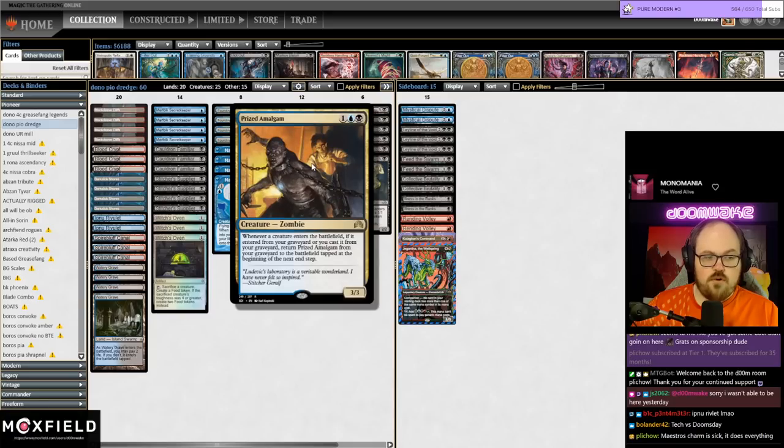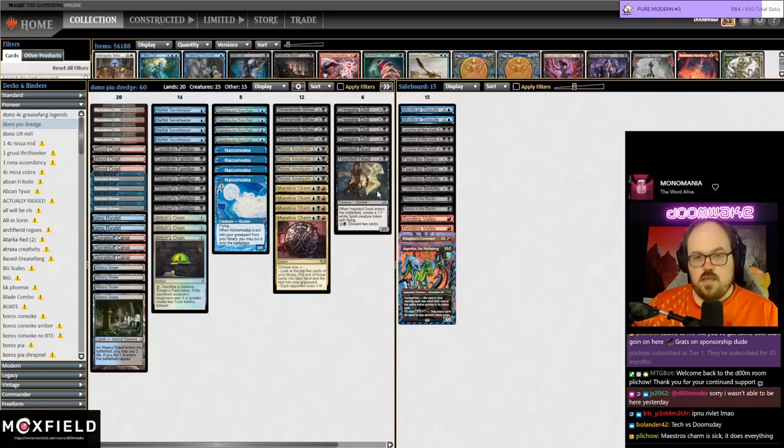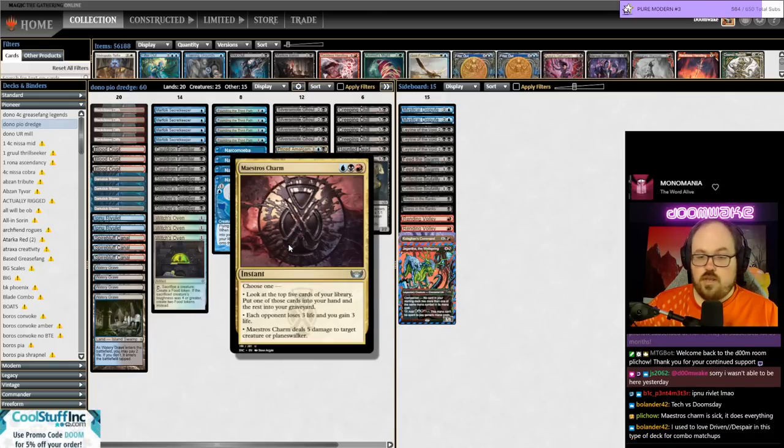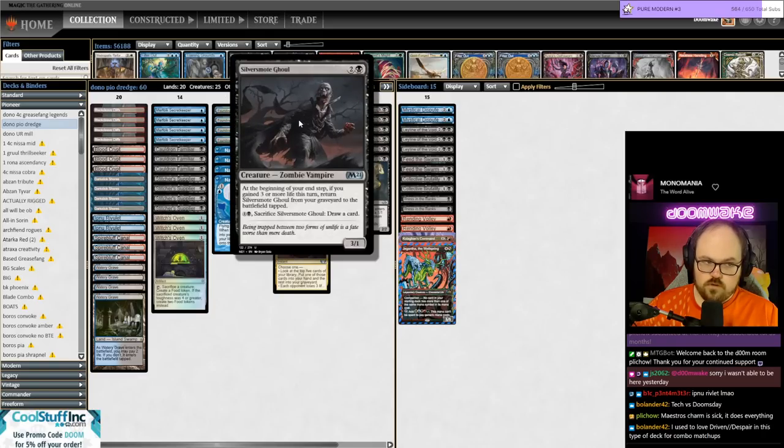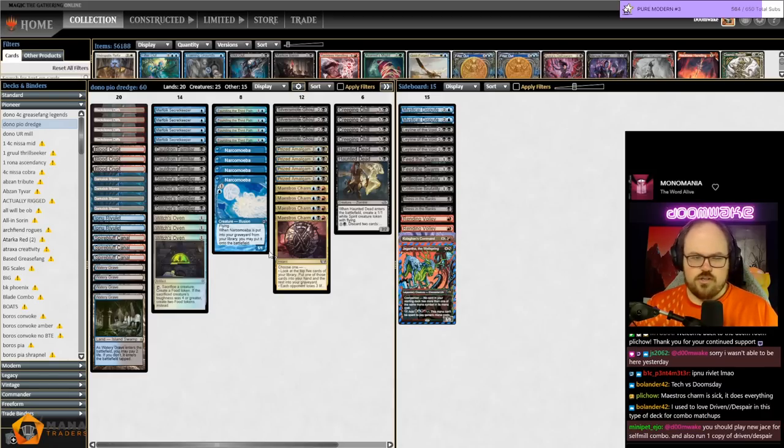Haunted Dead can discard cards from your hand, so if you have a Prized Amalgam in hand you can use Haunted Dead to discard it and get back the Haunted Dead, which will trigger the Amalgam. Another cool thing: Maestro's Charm has more than one mode — the mode where each opponent loses three and you gain three also triggers Silver Smog Ghoul, which then triggers Prized Amalgam, and so on.